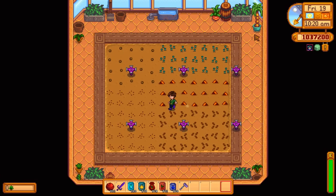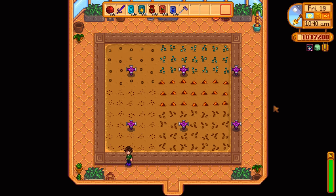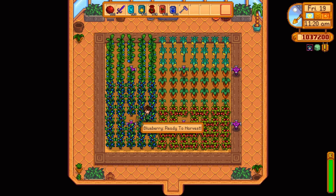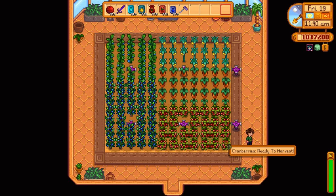Once you get yourself to this stage, I would recommend using sprinklers of some variety — iridium obviously the best — because the whole point of a greenhouse is it's something you don't have to take care of. Crows cannot get to it, nothing can happen to it; as long as it stays watered it will produce what it's supposed to. Things like blueberries and cranberries you can simply buy from Pierre's — they're a good choice because they continually produce. All you've got to do is stop in and pick them every five days or so. You don't have to re-till the ground, you don't have to replant them — they just produce and produce. It's easy perpetual money with very little effort.